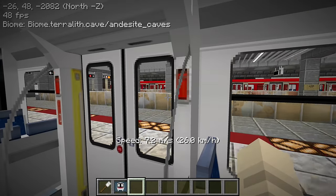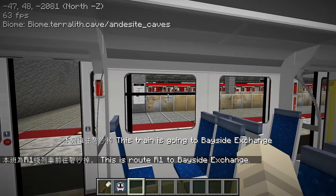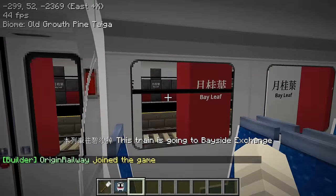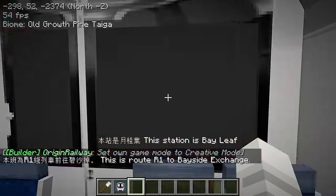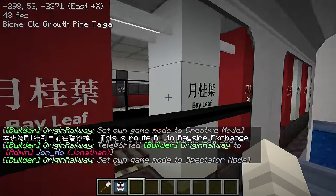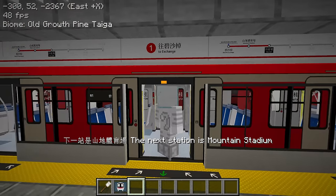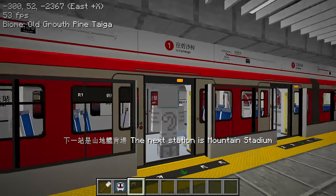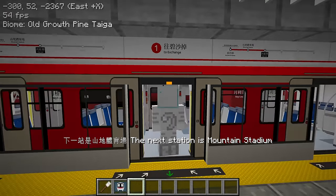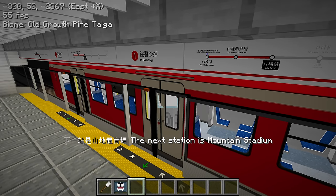Mountain Forest Station — I almost thought it was a cross-platform interchange but it looks like you have to go down. We have Bay Leaf Station. I like the design — lots of pillars down the middle but it's very nicely balanced. And then we have just netherite blocks — super expensive. I just noticed the platform's green doors; they're using the detached maps at the top.